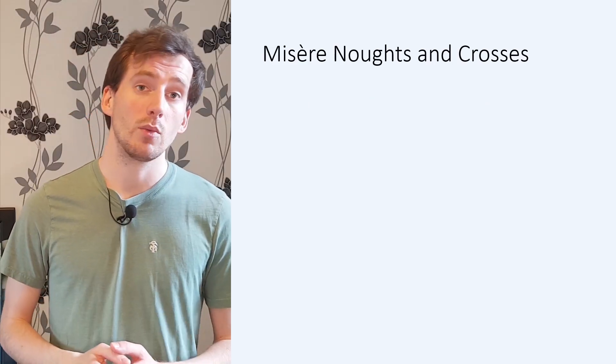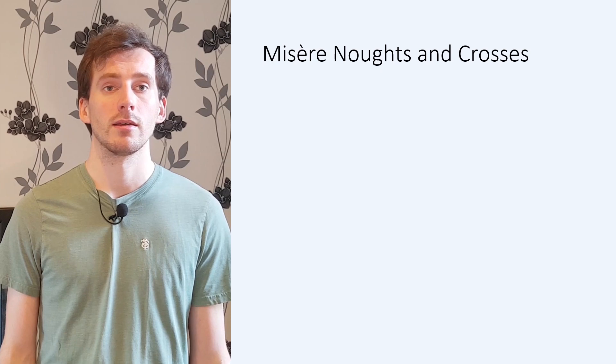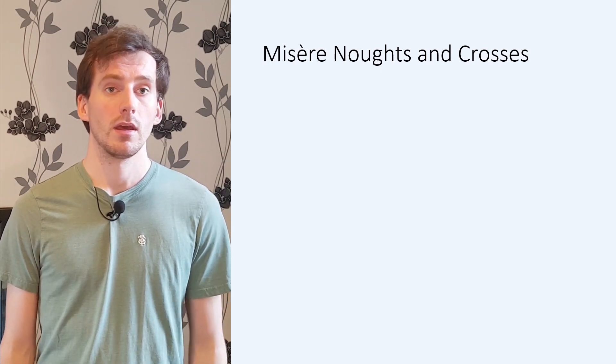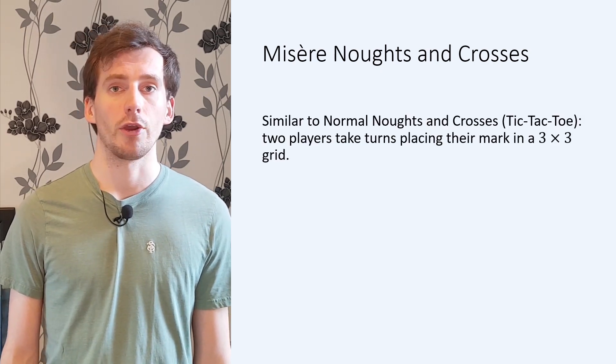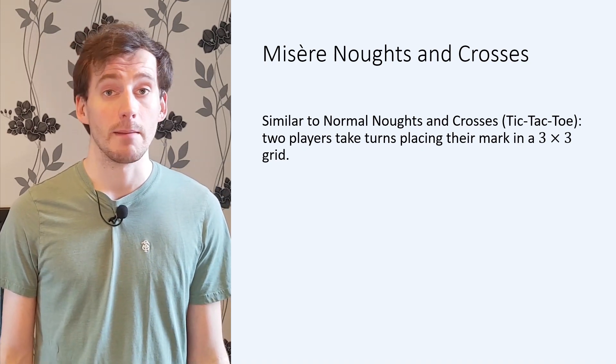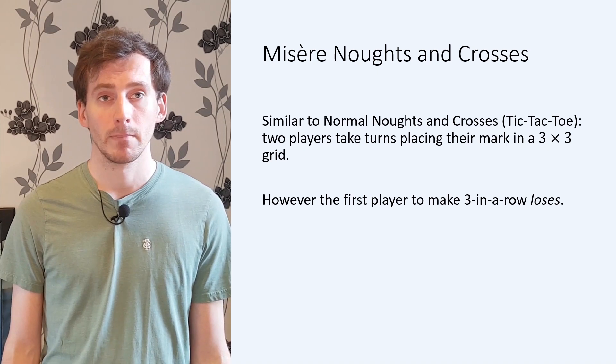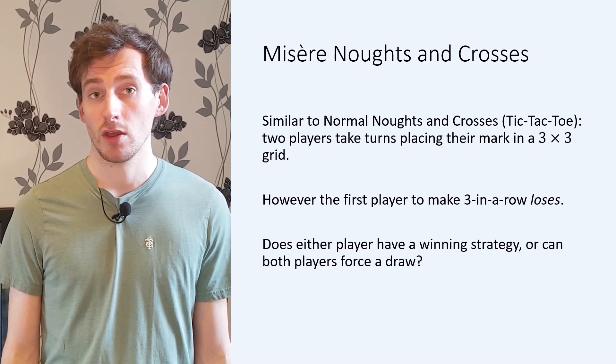Usually, people play the variant of NIM called Misere NIM, where the player who takes the last marble loses. Another challenge for you in the comments is to modify the winning strategy for Normal NIM slightly to turn it into a winning strategy for Misere NIM. In the next video, we are sticking with mathematical games, but looking at a new technique. As a teaser, have a look at the following problem on a variant of Noughts and Crosses — Misere Noughts and Crosses. Two players take turns placing either a Nought or a Cross in a 3x3 grid, and the first person to make three in a row is the loser rather than the winner. The question is: does either player have a winning strategy, or can both players force a draw? Put your solution or ideas in the comments. Thank you for watching — I was so excited when I found Sierpinski's Triangle, I just had to share it. I hope you enjoyed. See you in the next video.